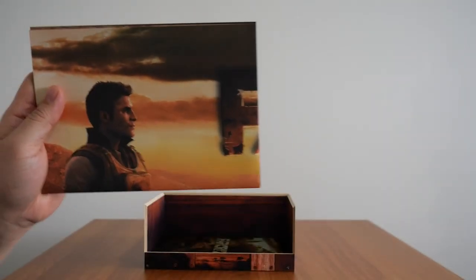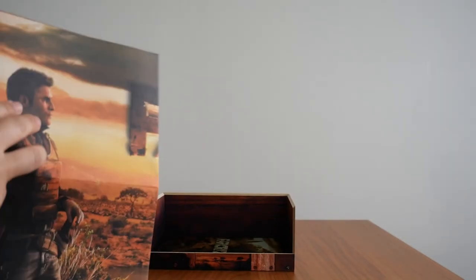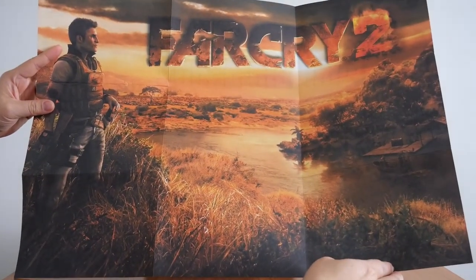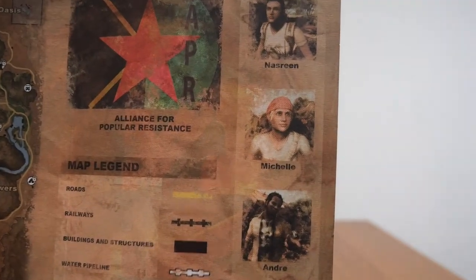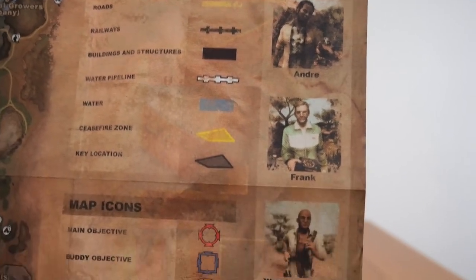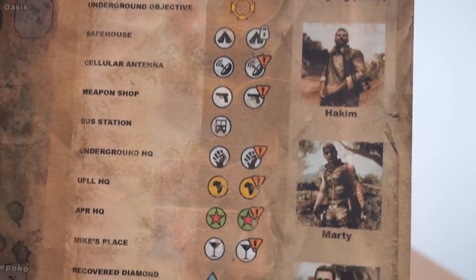Below that, we have this 50 kilometer square map, which doubles as a poster. If we unravel it, this is what the poster looks like. On the back is the actual map, which is a lot more detailed. You've got the legend on one side with characters from the game. The map legend shows the ceasefire zone, water, water pipeline, and more. Map icons show weapon shops, cellular antennas, safe houses, bus stations, underground HQs, vehicles, and mounted weapons.